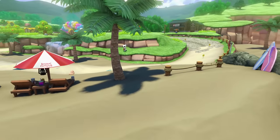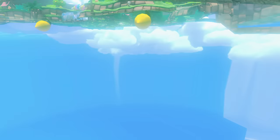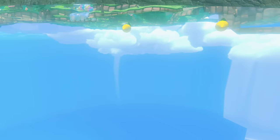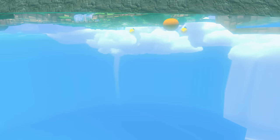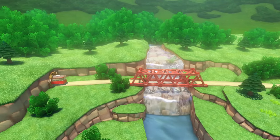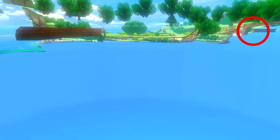In the Animal Crossing stage, regardless of which season you go to, if you take the camera inside the ocean and underneath the sand, you can find various fruits that are supposed to be on the trees. And just for fun, I wanted to show you what happens when the train goes inside the tunnel — it teleports from one end of the tunnel to the opposite end to repeat its animation.